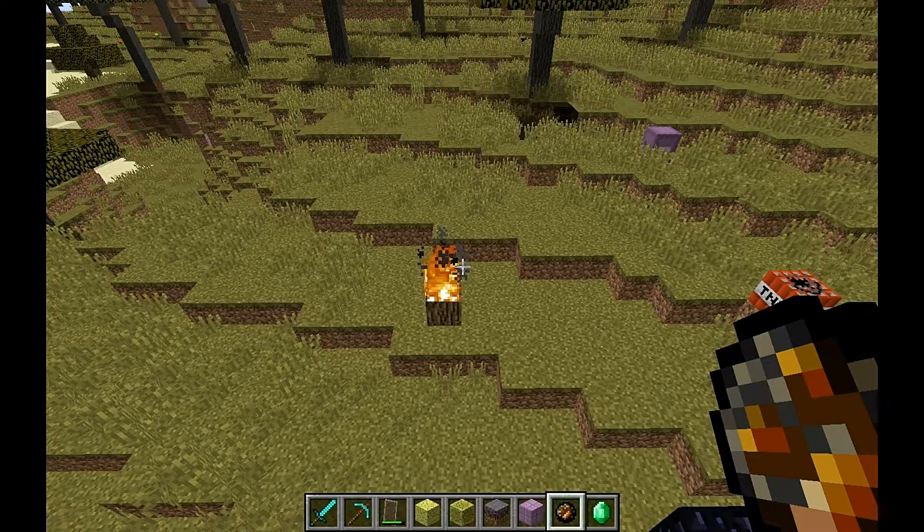For enchanting, we can now have treasure enchantments but they can only be obtained from looting chests, fishing, or trading. There's a new treasure enchantment called Frost Walker and it turns water into frosted ice which decays in multiple stages — it doesn't work on flowing water though apparently. There's also a new treasure enchantment called Mending: any experience collected while holding the item repairs it instead. Oh, that's nice — I want that.